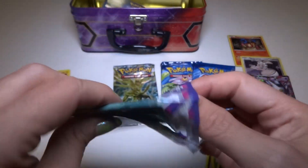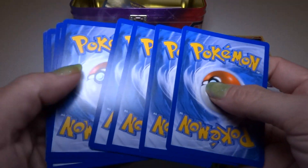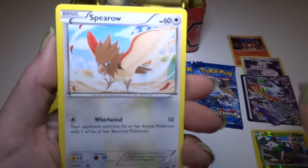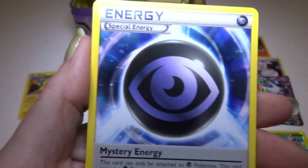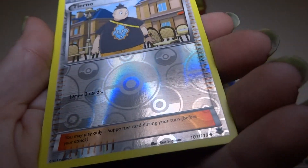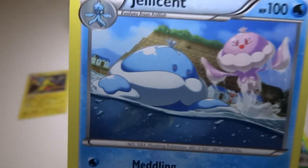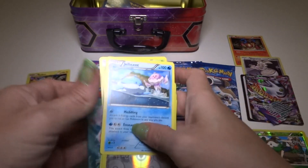Next pack is XY Phantom Forces. I'll keep all these separate because they're different sets. Yanma, Spiro, Krabby, Dino, Gliger, Gengar Spirit Link, a Mystery Energy, Firo, a Tyrogue foil, and a Jellicent. That is not something I am excited to see — but maybe you guys like this Pokemon? There's the male and the female, both in the picture. Let me put this here so I know which set it's from.